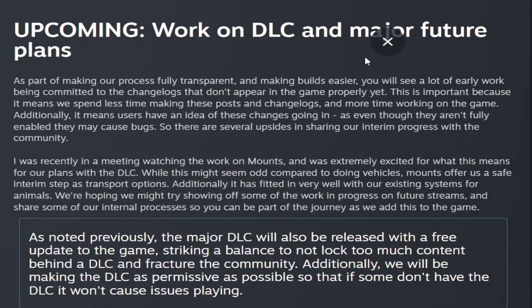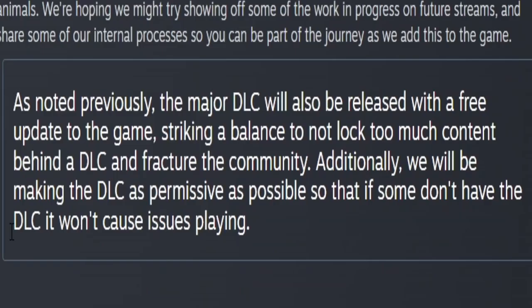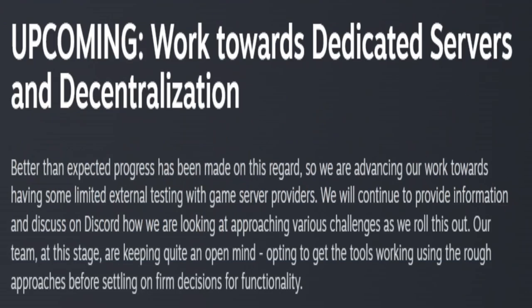They're also telling us a little bit more about their work on the DLC and major future plans. As part of making our process fully transparent, you'll see a lot of early work being committed to the changelogs that don't appear in the game properly yet. It means users have an idea of these changelogs going in, and even though they aren't fully enabled, they may cause bugs. They're basically working on the new DLC and mounts. The major DLC will also be released with a free update to the game, striking a balance to not lock too much content behind the DLC and fracture the community. Additionally, they will be making the DLC as permissive as possible so that if some don't have the DLC, it won't cause issues playing. They are working towards dedicated servers and decentralization and explain how they are still continuing to work on that.